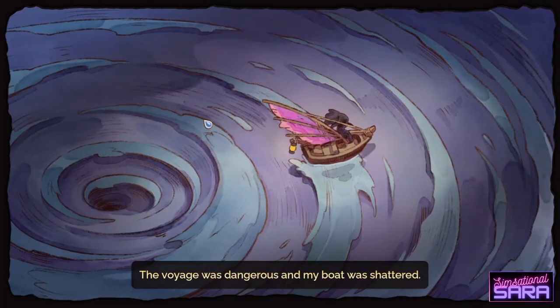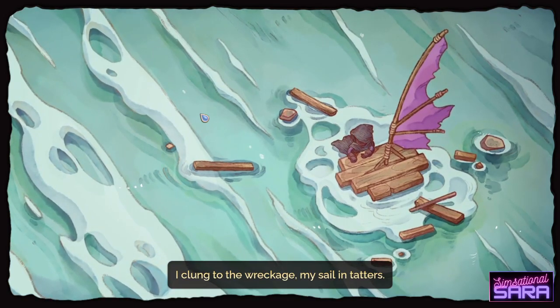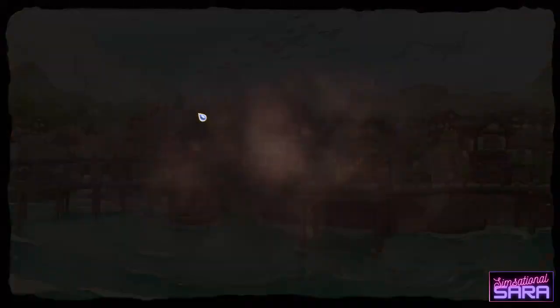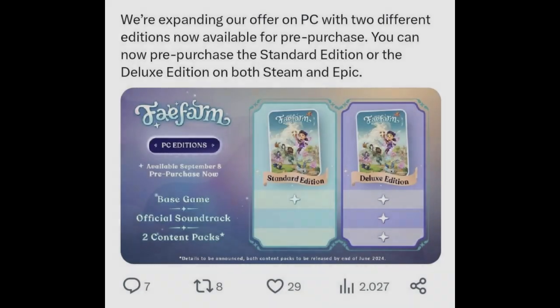Fae Farm will be available on PC and Switch on September 8th and was originally priced at £50 on both platforms. However, after some backlash about the premium price tag, Phoenix Labs have introduced a new, lower priced option on Steam. For £33.50 you can get what's now called the standard version of the game.